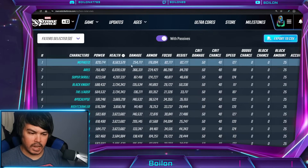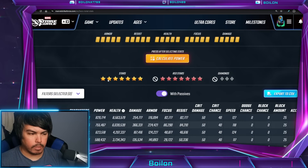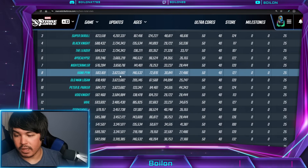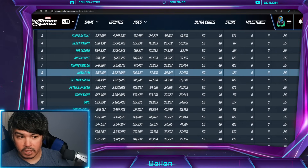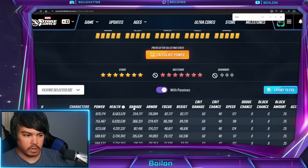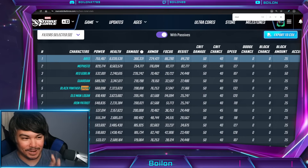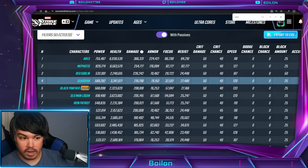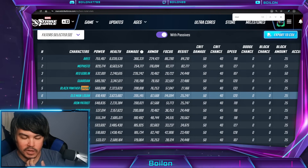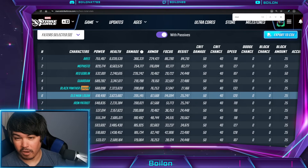Now let's take a look at their stats — I want to look at health first. Hank Pym is actually eighth in health, which is really solid because I already talked about how decent he is for barrier mechanics and hero synergy. Black Panther Shuri is 52 in health — so she's kind of like a damage character, I wasn't really expecting that. But flipping it for damage, we have Black Panther Shuri at number five. Ares is one, Mephisto at two, Red Goblin three, Guardian at four, and then Black Panther at number five with Old Man Logan just a little bit behind. Those are some impressive damage stats.